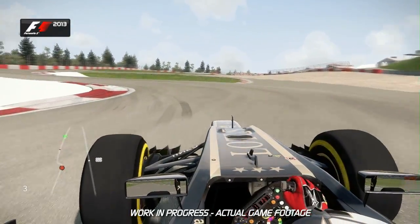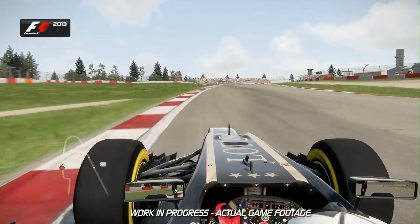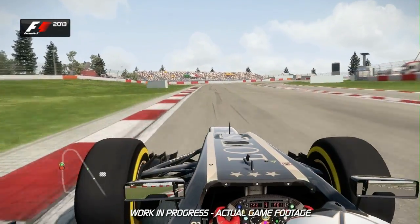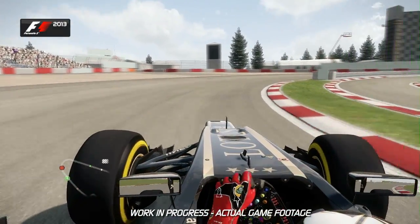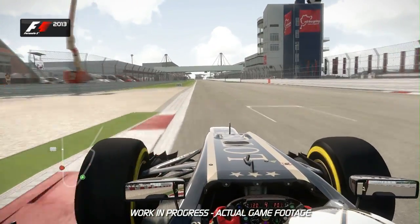Don't be too greedy around this final tricky chicane — it's easy to overdo it and lose speed. Then into the final corner on the track, which once again feeds you onto the start-finish straight. Use all of the exit curb and that final curb boost, and that's a lap of the Nürburgring.